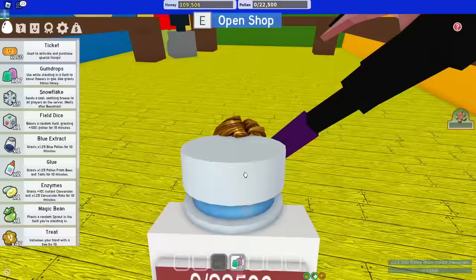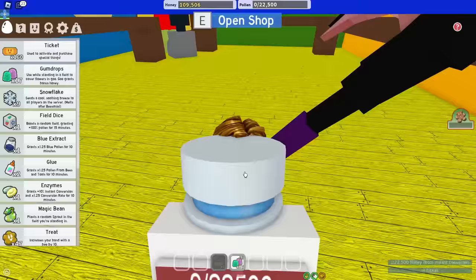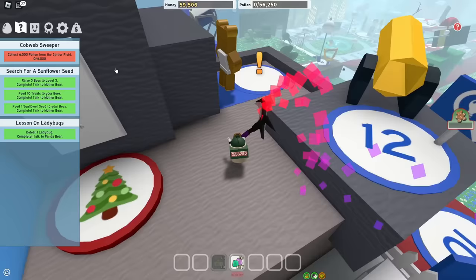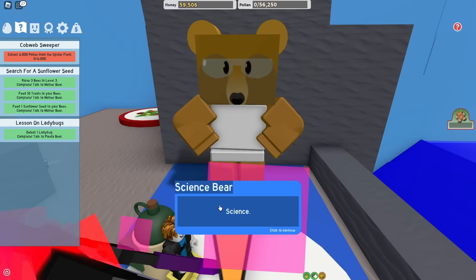I'm full again. I have no micros. Let's use the ticket to instant converter. Now let's see the best backpack I can buy — it is the mega jug. Now I doubled my capacity and I have 56,000. Pretty slay.